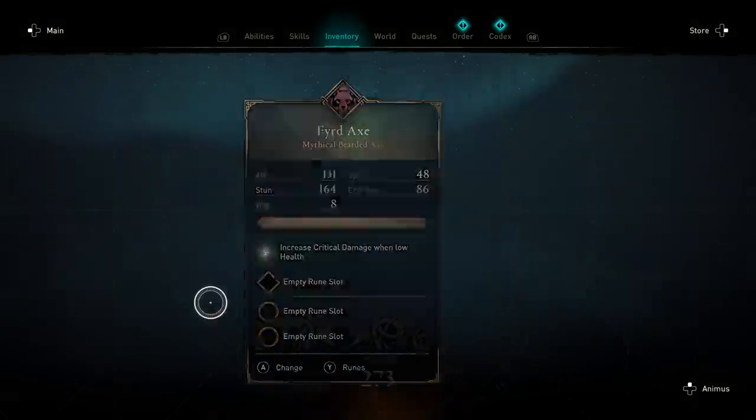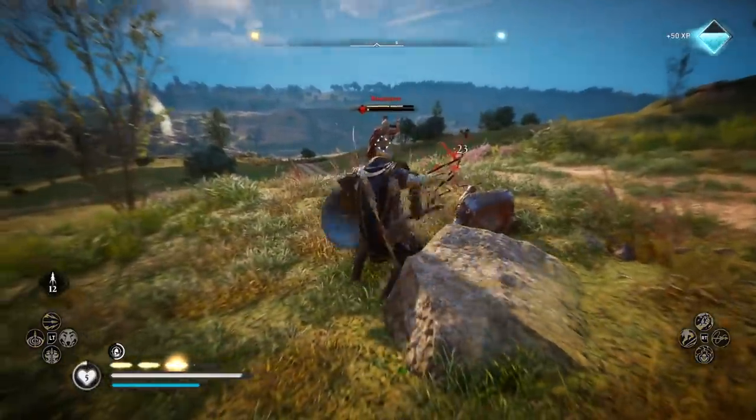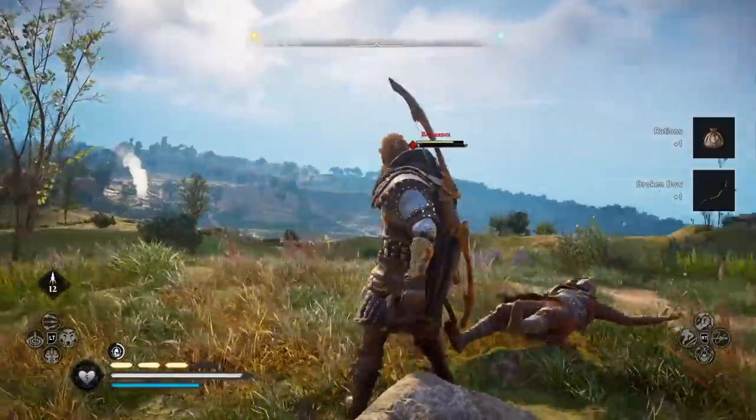Next, we're going to be grabbing the Fjord Axe. It is a very powerful axe that increases critical damage the lower you are on health. With an attack of 131 and a crit chance of 86 already, those crits are really going to hurt.